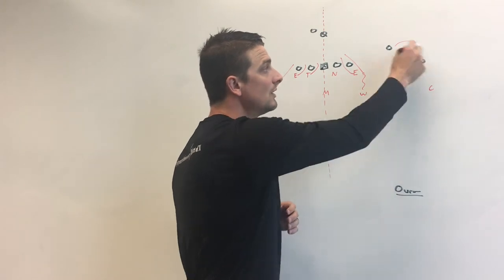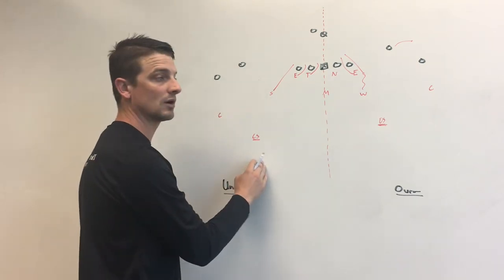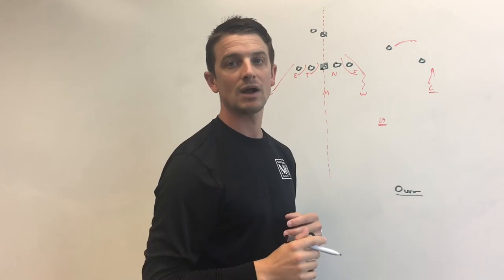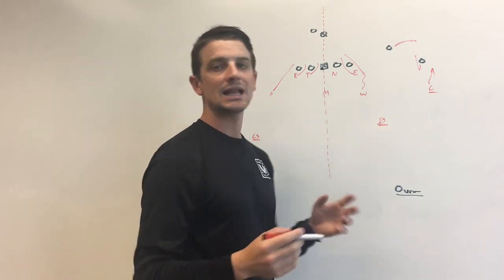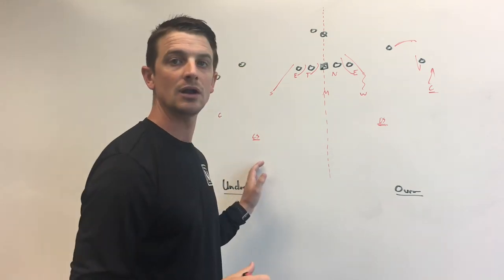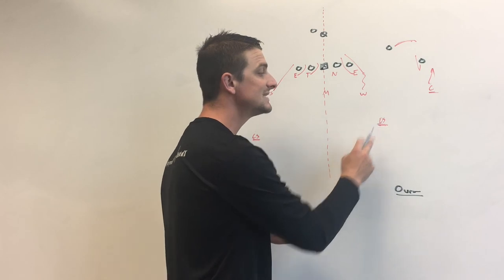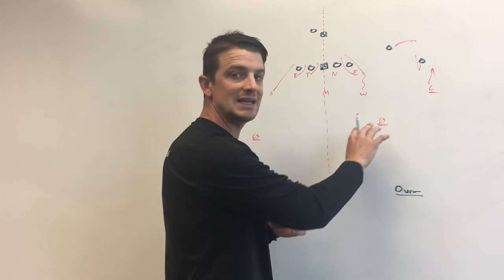Even on an out route, what you're getting with screens is the exact same thing — they're working to the perimeter, whereas in under they were working to the inside or the seam. So what over is saying is now I'm going to be a trap coverage. If this guy bubbles, I'm driving on the out route right now. If it's a switch screen, I'm driving on the switch screen. This is not cloud coverage — he is not going to be fast bailing. This is an adjustment: just like under is an aggressive sky, this is an aggressive cloud. He is now going to trap the number two receiver, drive on any kind of out route or screen, and the safety is going to sit at ten yards, make it look like quarters coverage, just making sure he is over top of everything.